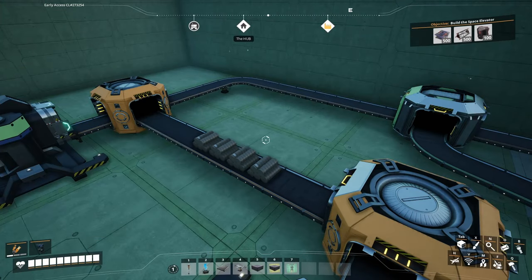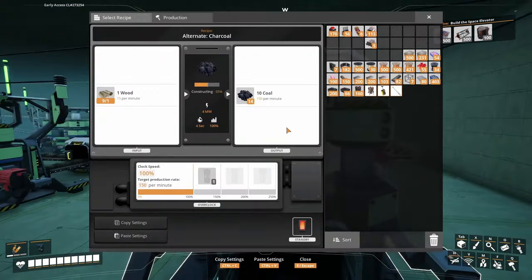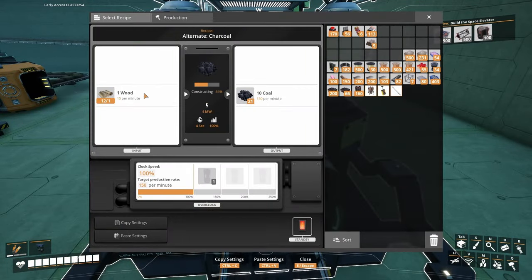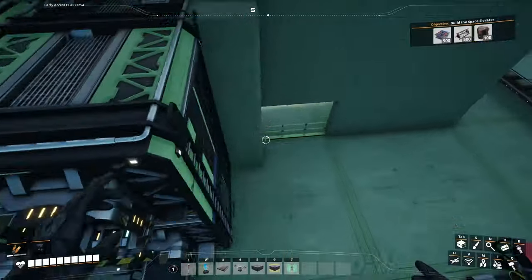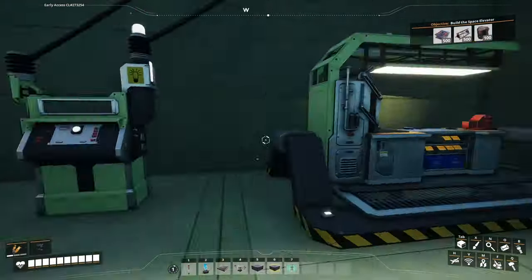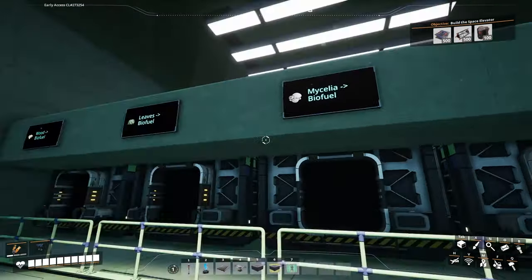Now you can see that it's already happening and we are producing solid biofuel. And now we're also producing coal. So if we want to, we can get coal this way, although I'm probably way more likely to just find a coal node. But you can see we also have a little light switch here to control these two lights overhead.